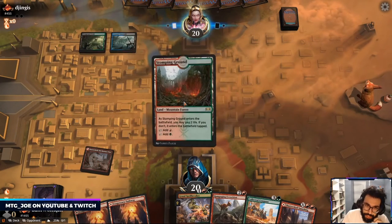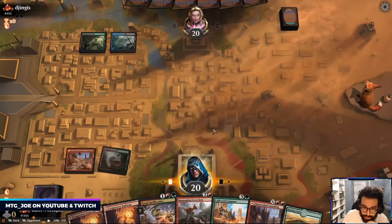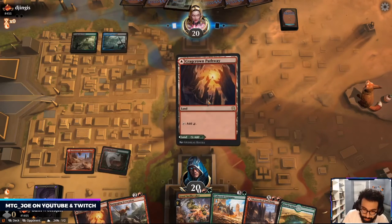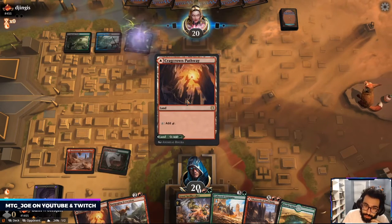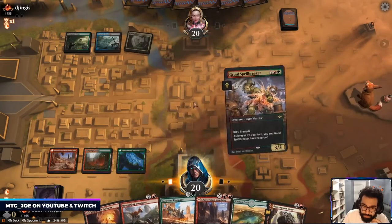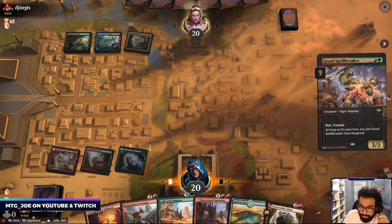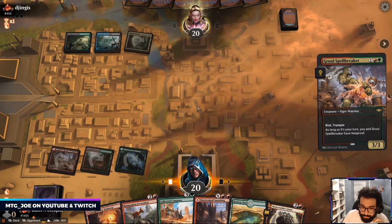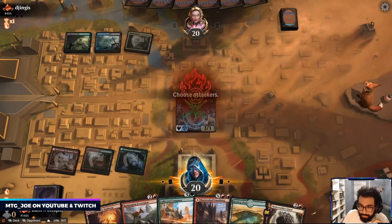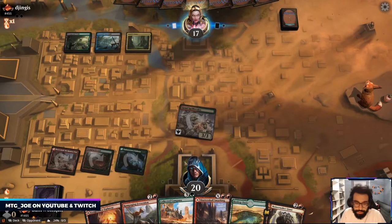The Spellbreaker is nice because if they hold up mana that turn it's kind of null and void. Just gonna go haste here.